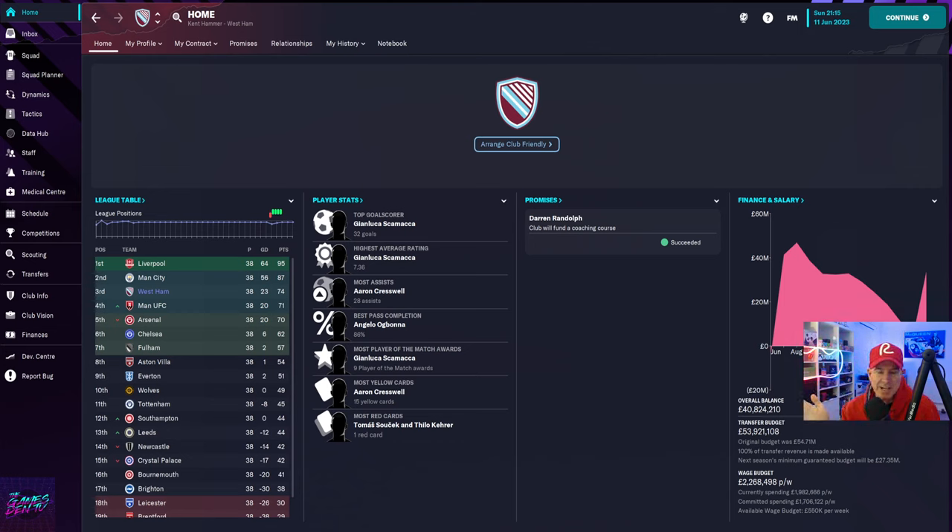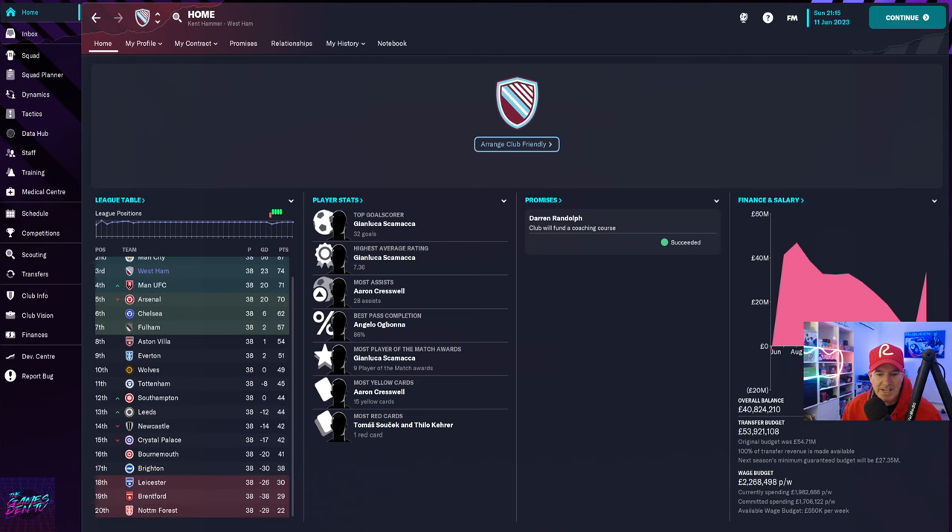I always test with West Ham because I'm a West Ham fan — no transfers at all. Finished third in the table on 74 points behind Liverpool and City. Man United, Arsenal, Chelsea all behind us. Leicester, Brentford and Forest all went down. And I particularly laughed seeing Tottenham in 11th.